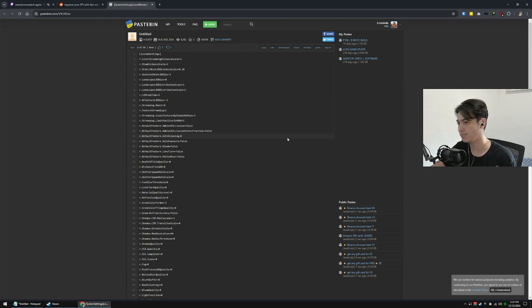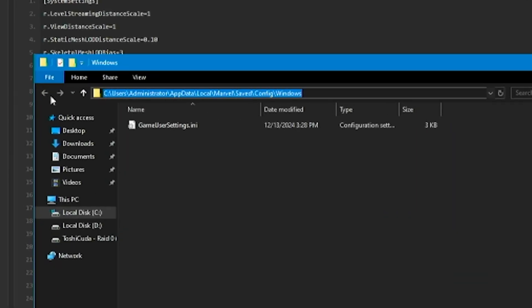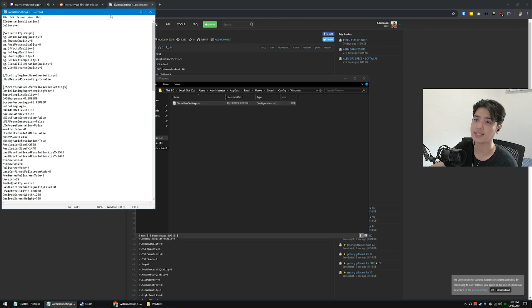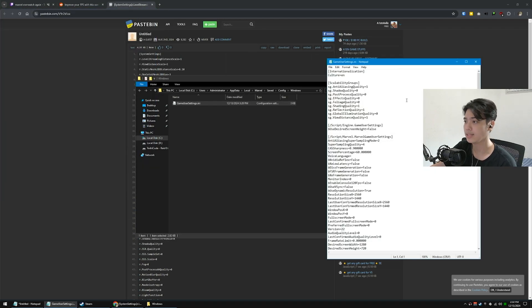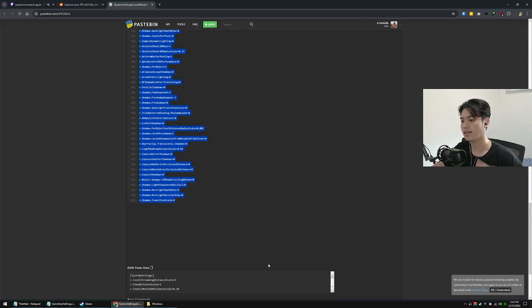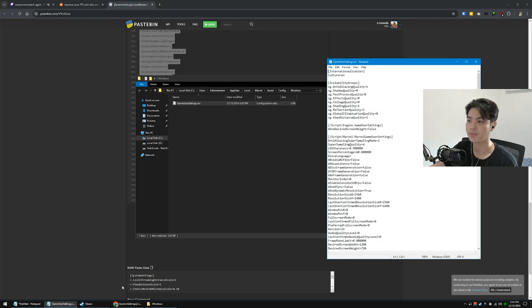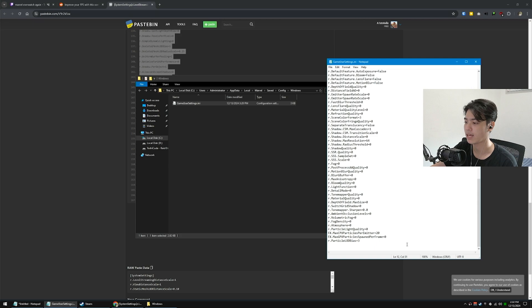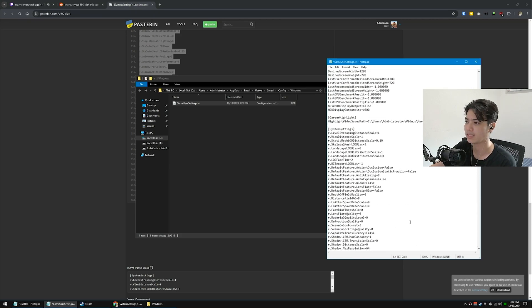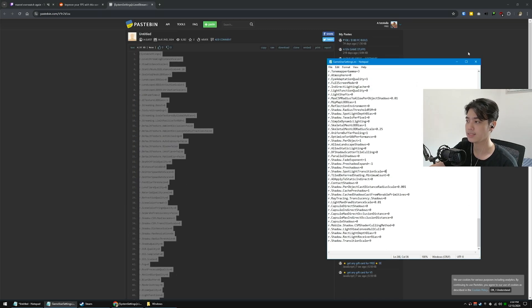Now where do we paste this? Head over to: Users > [your username] > AppData > Local > Marvel > Saved > Config. Open the config file as a Notepad file and copy whatever is in the Pastebin — I'm choosing the first link for the most performance boost. Scroll all the way down in Notepad and paste everything. This won't replace anything; it adds some system commands. Then press Control+S to save.